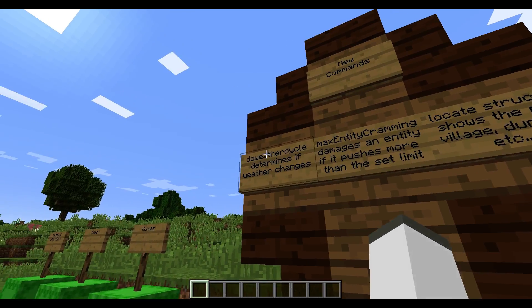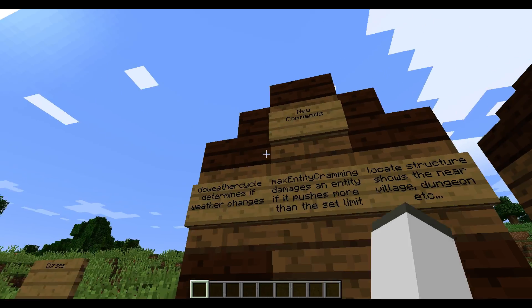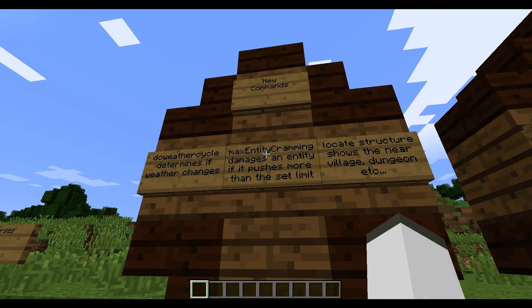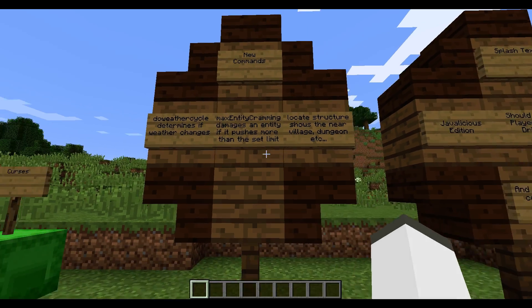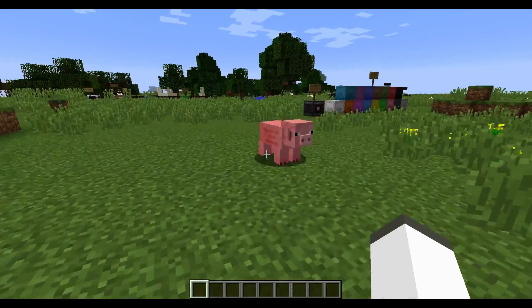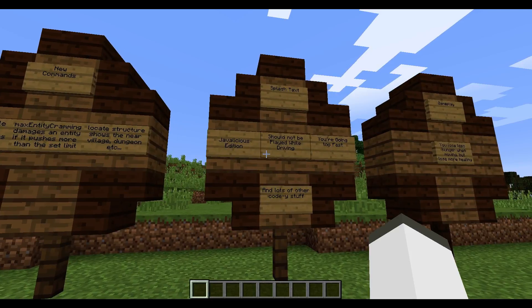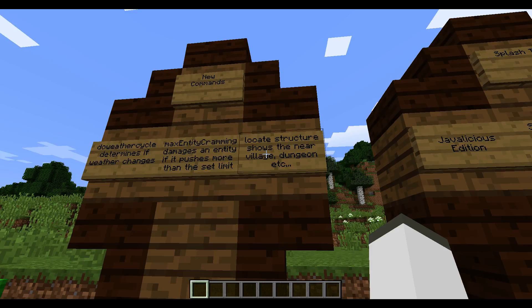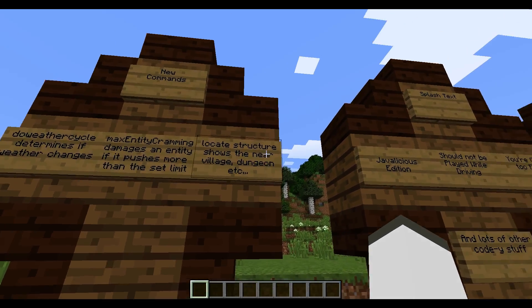There were new commands added in: /gamerule doWeatherCycle, which says that the weather can never change from what it currently is. And /gamerule maxEntityCramming — basically, if an entity, like let's say this pig, tries to push 24 other pigs, it'll start suffocating. But if you change it with this command, you can change what the max limit is. Also, /locate Structure will show the nearest village or dungeon or whatever.